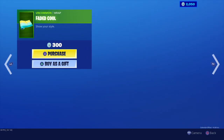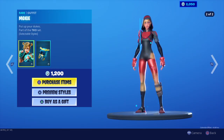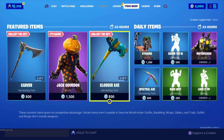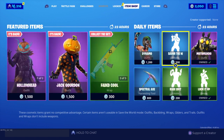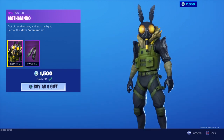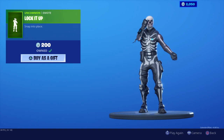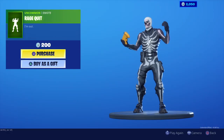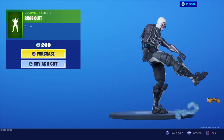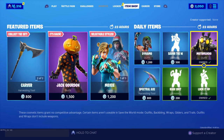We also got the Clobber Axe, the Faded Cool, and the Moxie skin with its different styles coming back to the shop. You also have the Dynamo skin, the Savior, the Elf, and Moth Mando making its return to the shop along with the back bling. The Lock It Up emote and the Rage Creep emote — I know this is a fan favorite for a lot of people that play Fortnite. And this is the Spectral Axe that will be in today's Fortnite item shop.